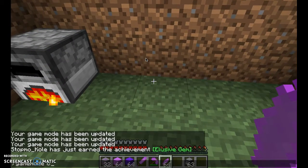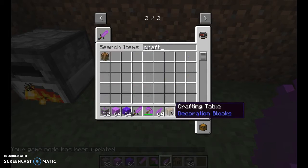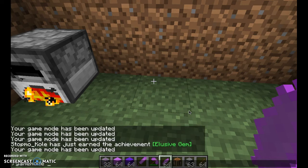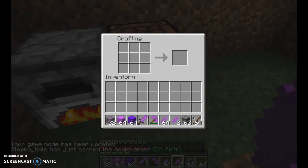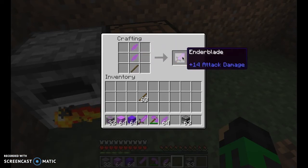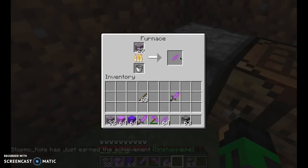If I quickly switch back into Creative Mode and get a Crafting Table and some Sticks, once the smelting is done, I put down the Crafting Table. Say I wanted to make a sword — it uses the basic sword crafting recipe. Normally it would be diamonds, gold, or iron, but here you use Ender Shards to get the Ender Blade. Once you craft that, you'll get the 'Unstoppable' achievement, which is pretty cool.